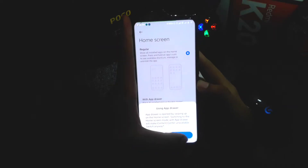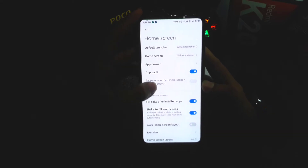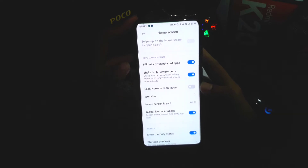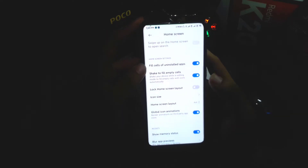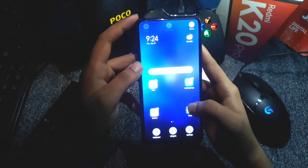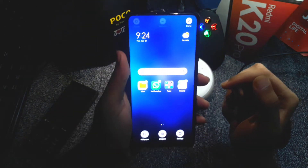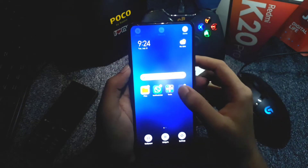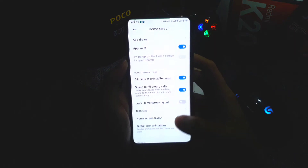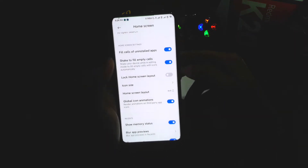After that you get an App Vault option where you can hide all your applications. There's also an option to fill the empty cells of uninstalled apps, and we get a shake-to-fill empty cells option. Basically, if your applications are messy, just shake your phone and they will be rearranged in order — a pretty good feature.